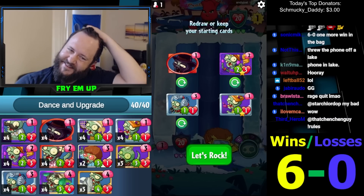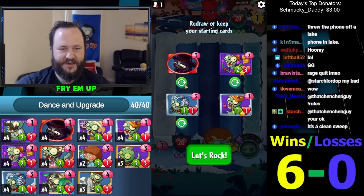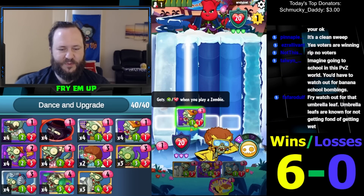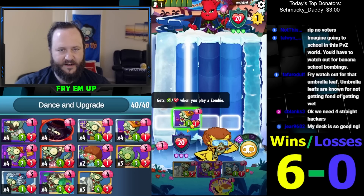I probably should have saved that headhunter — we had a two-three. What do we do with this hand now? I wonder if I just play unlife here. Is that crazy? I could save it for later but I kind of want him to use a removal card on this.